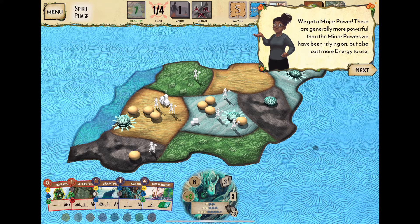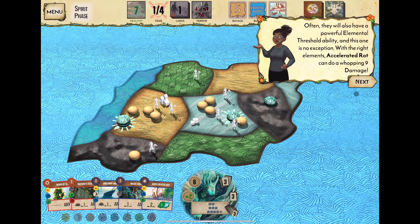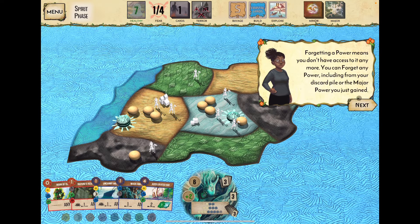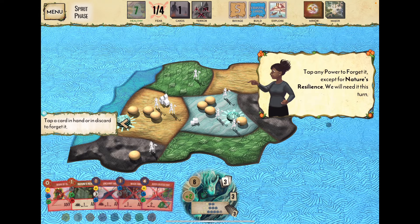Major powers are generally more powerful than minor powers but cost more energy. Accelerated Rot can do nine damage. Major powers have a drawback: once you gain one, you must forget a power card to make room. You can forget any power — from hand, discard, or the major power you just gained. We're going to forget Boon of Vigor.